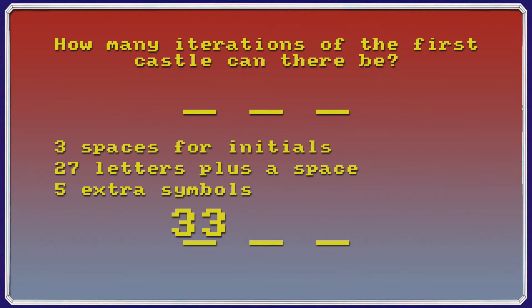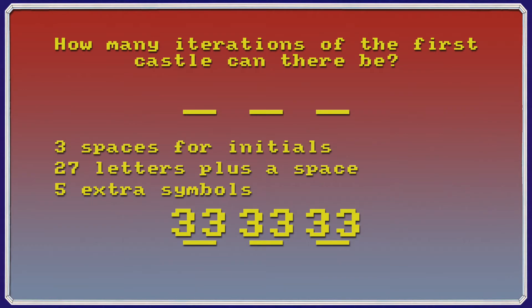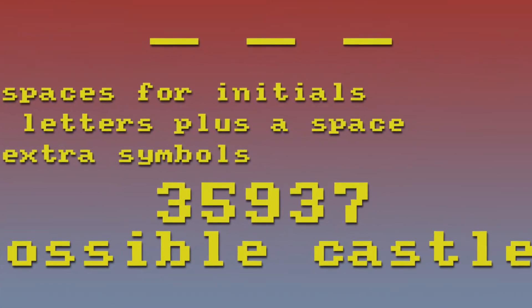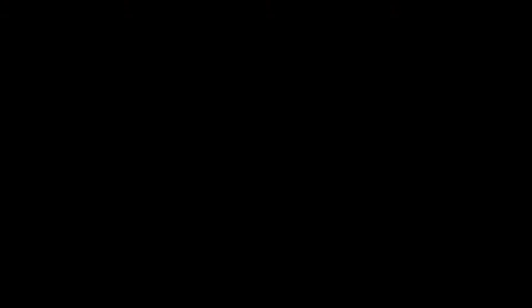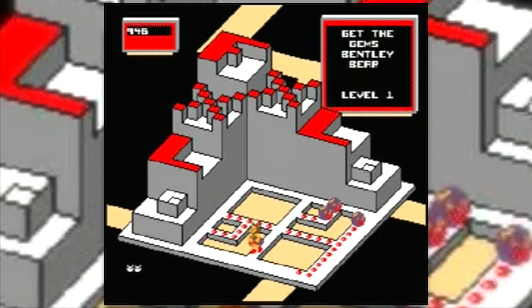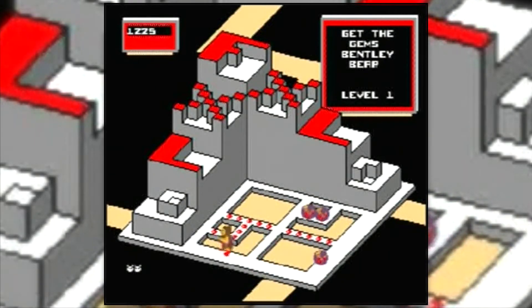So we have 33 different possibilities in slot one of the high score line, and since it's possible to have two or three of the same letter as your initials, that means we also have 33 different possibilities in slot two, and 33 different possibilities in slot three. Each slot is independent of all the others, and therefore we have to multiply these possibilities together. That means we have 33 times 33 times 33 — or 33 cubed — which makes a total of 35,937 different layouts for this first castle, depending on what the high score holder put as their initials. So if you take the high score spot, the next player won't play the same game as you. This is amazing, especially for 1983 when arcade games were still very much in their infancy.